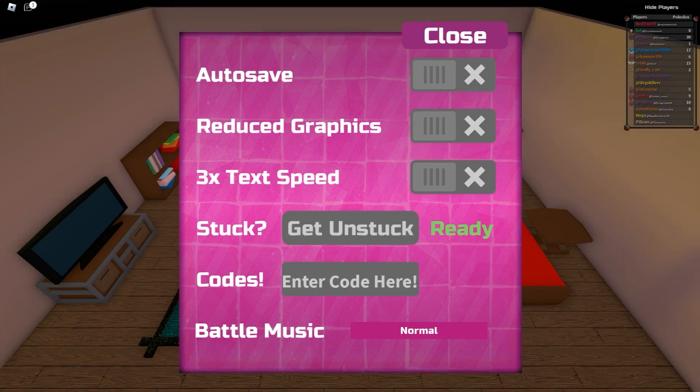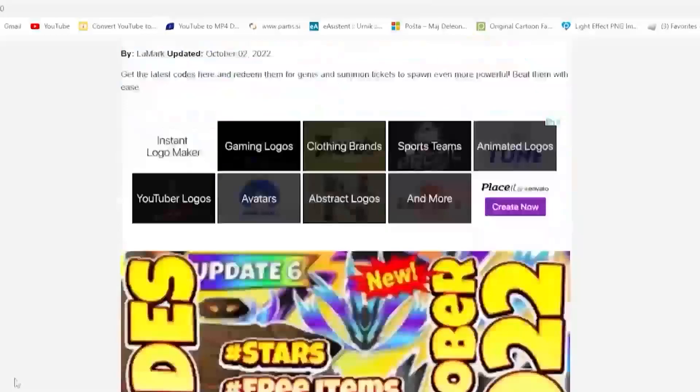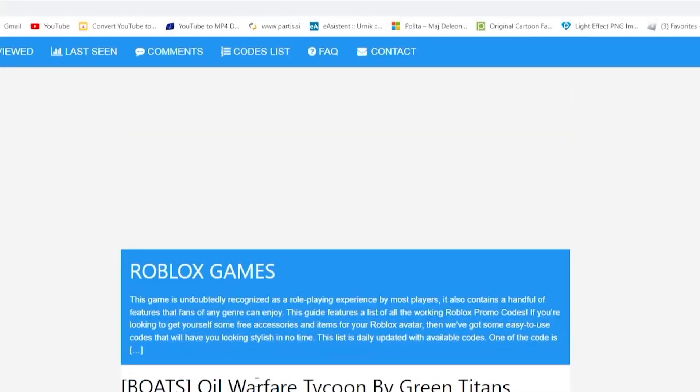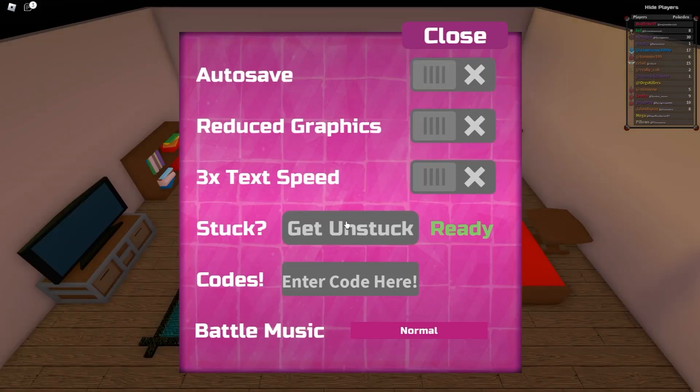Here you can basically just enter a code — super simple, super easy. That's why you should subscribe so that your name is in the secret codes. Also check out my app, link down below. You can actually download my app from the Google Play Store — link is down below, super simple. And our first code is going to be called...